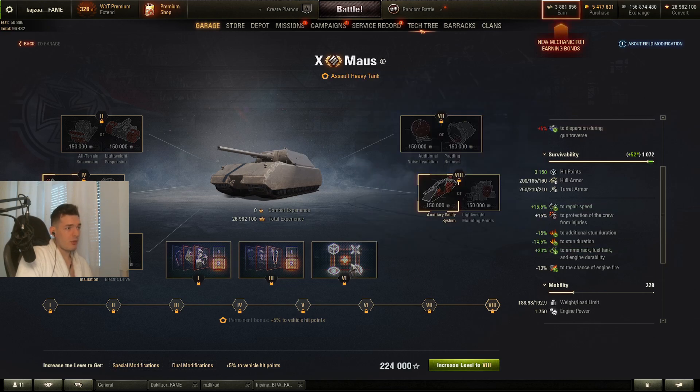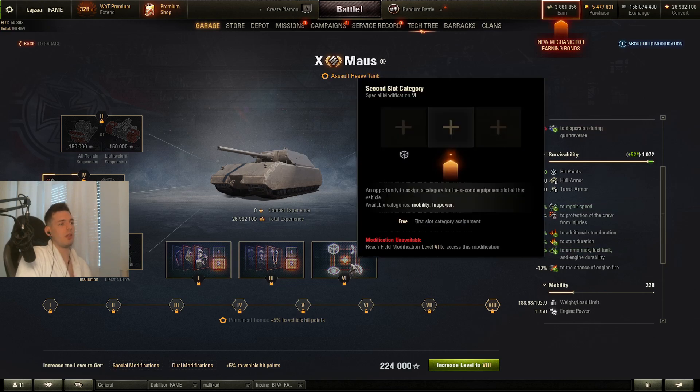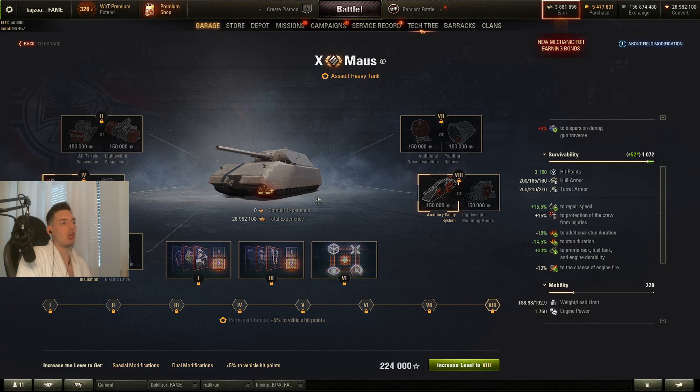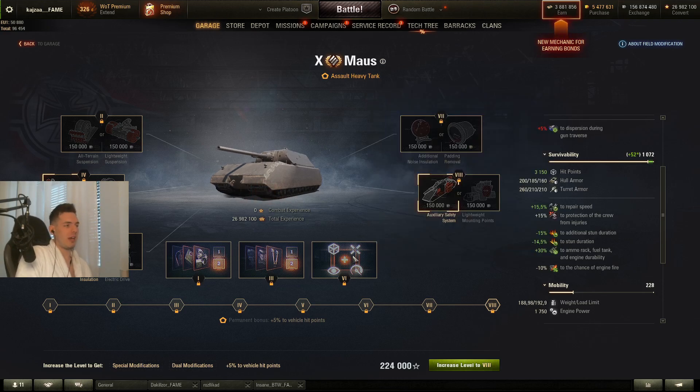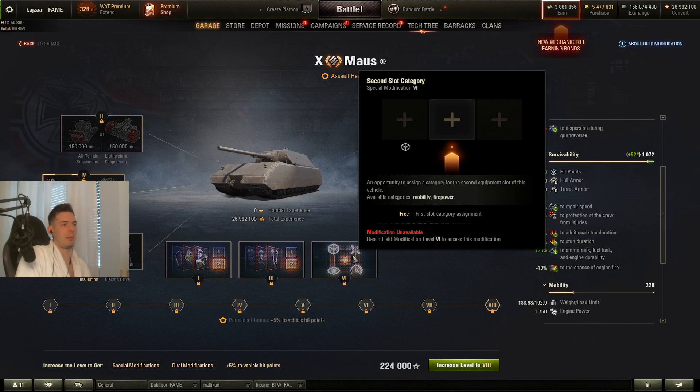For the mobility slot, most of the time you can select mobility and add a turbo. These tanks benefit a lot from turbo, especially because you get plus 6 km/h top speed, which is really really good and beneficial.